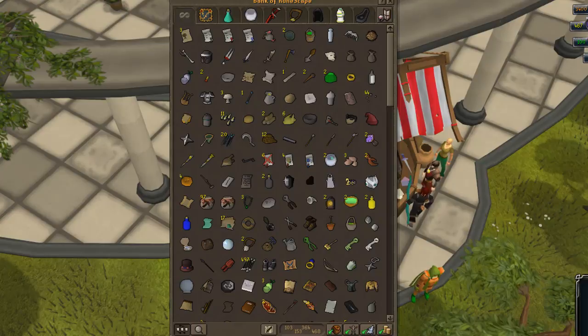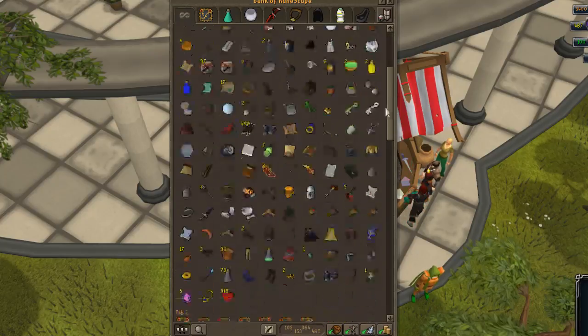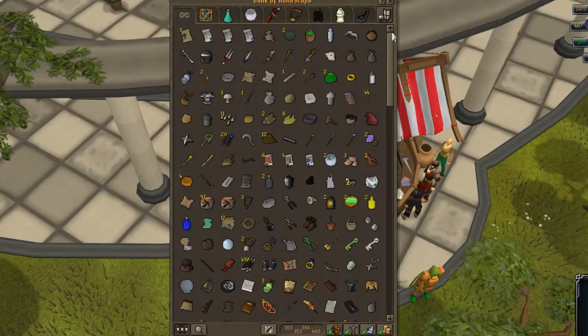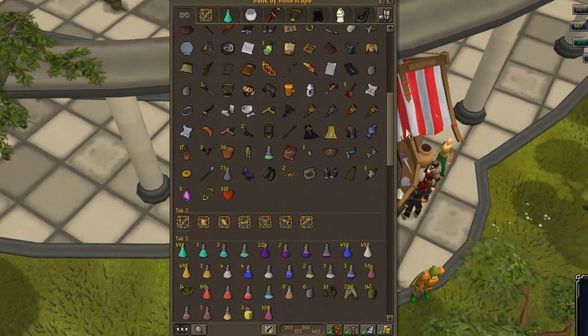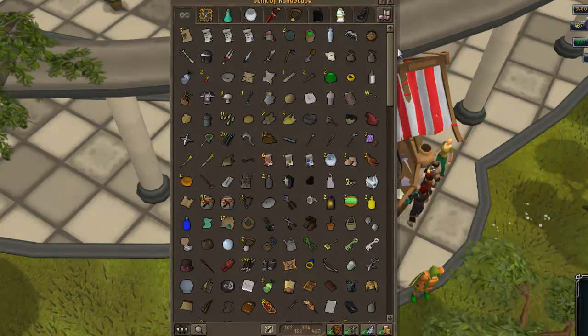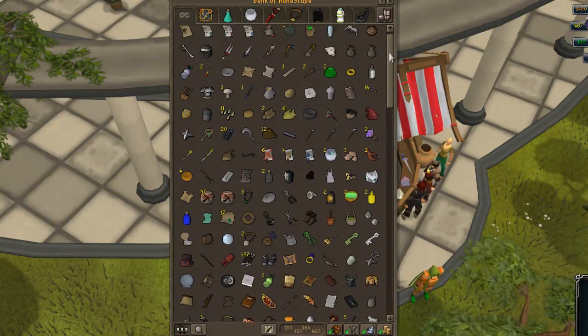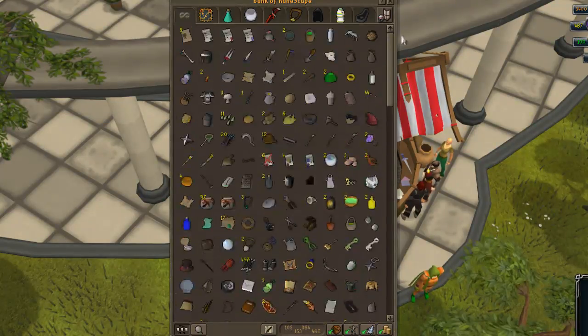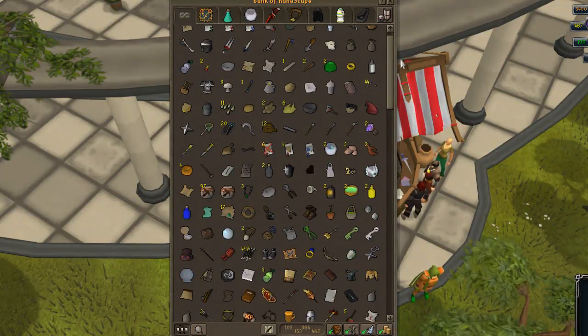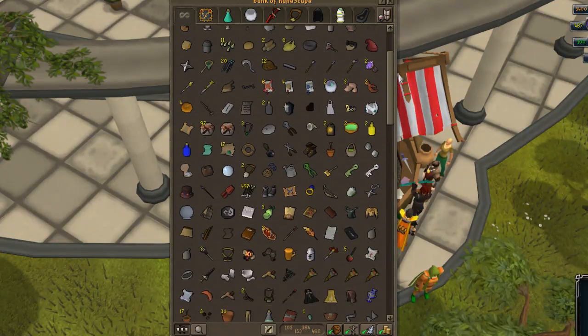First up, this is my tab — I'm just going to leave it as tab — because it has got probably the most amount of crap that you'll see in Runescape in this tab. I don't even know why I have it, I just can't be bothered to drop all this stuff. It's all the stuff that never gets used, it's just pretty much useless or I just search for, so this is it.